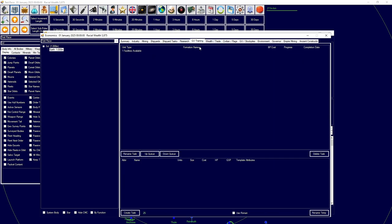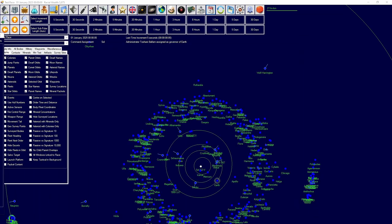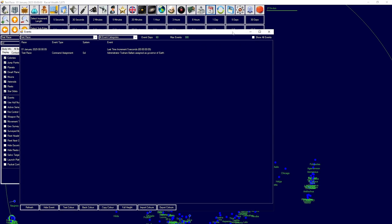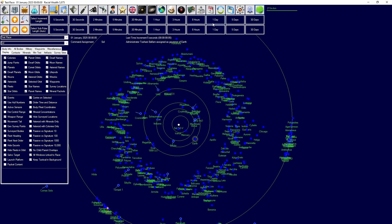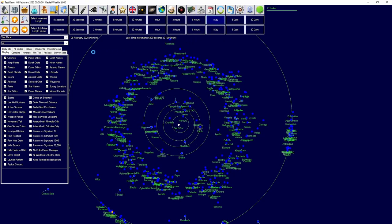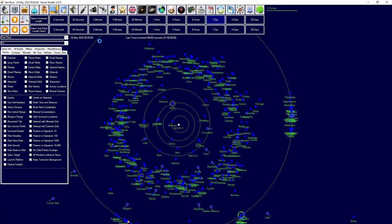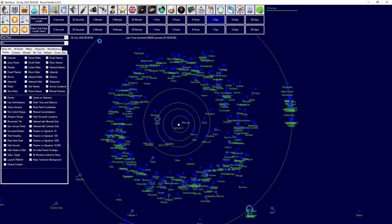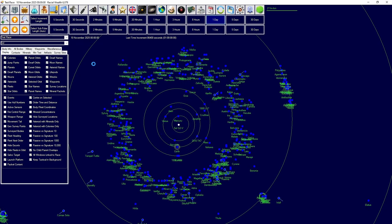There isn't much else to set up, so now we'll do one-day increments. Before we do, turn on the Events checkbox on the left-hand side — you can turn on the event log and put it on a second screen if you have one, though keep in mind keeping it open causes more lag. Let's hit one-day increments and blitz through the days. We're waiting for Trans-Newtonian technology to complete — going through February, March, August, September, October — and finally November arrives.